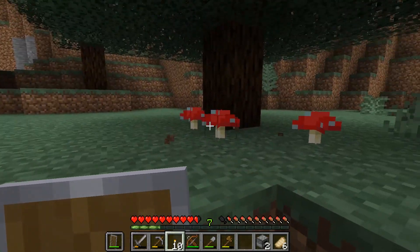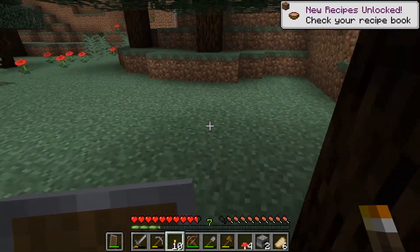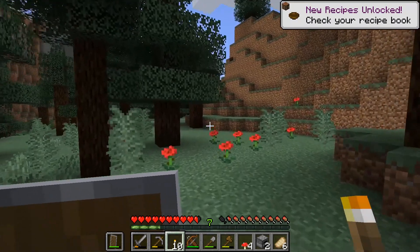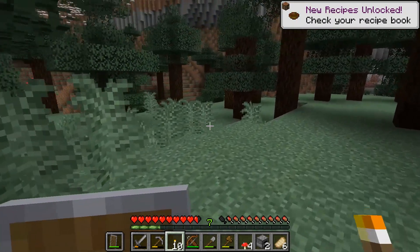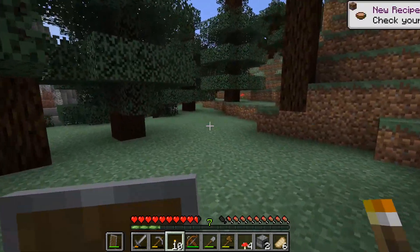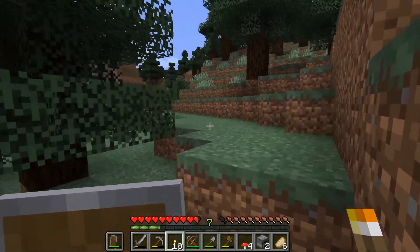Some mushrooms! If we're going to make some suspicious stew, we will need mushrooms — red, brown, bowl, and flour. We'll get some flowers whilst I'm at it. I've seen red mushrooms, but I haven't seen any brown. And because we're in Taiga, we may even see a fox, if that's been added already.